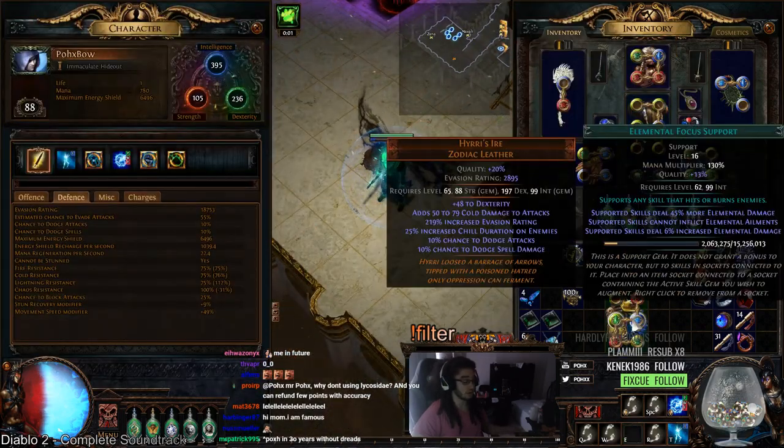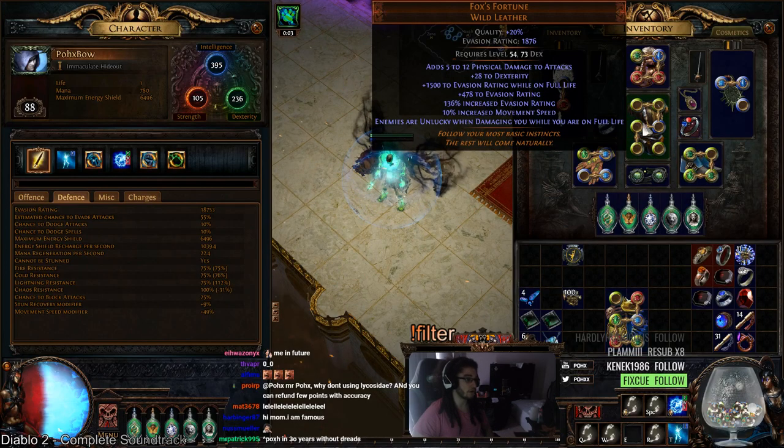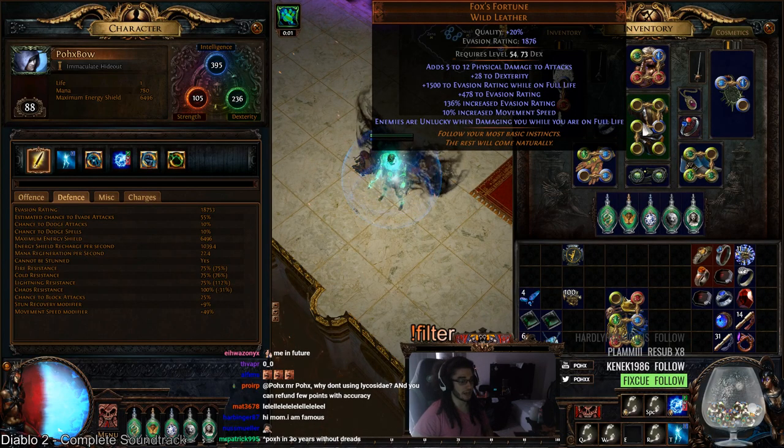But you do gain the benefit of unlucky, which basically means that any damage that hits you rolls twice in terms of damage. So if lightning hits you — I could be wrong on this, but I'm pretty sure it's how it works — if lightning hits you for, say, 1,400 but it rolls 7 to 1,400 and the second roll hits 22, it'll take the 22 instead of the 1,400.